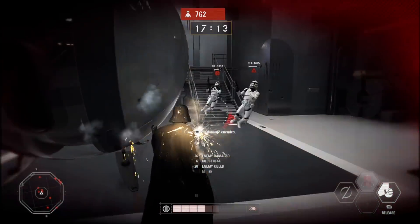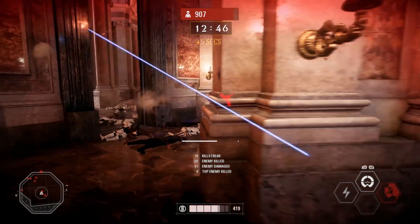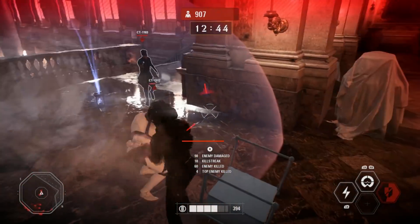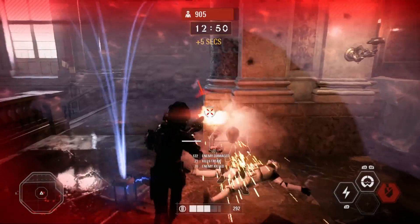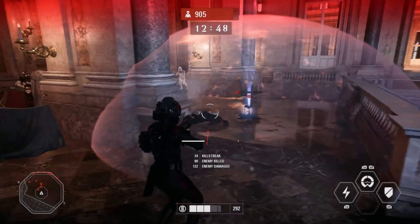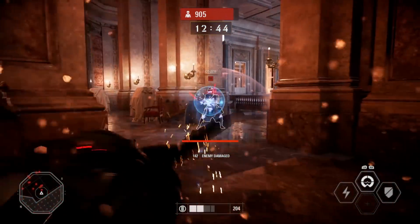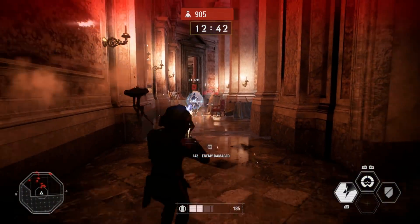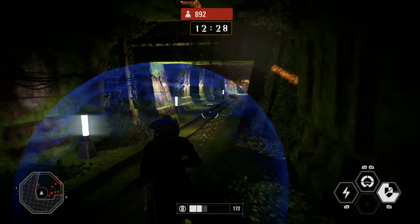let's get into who the best villains are. At number seven, it's Iden Versio. Going into the game, I was skeptical how enjoyable this character would be, and my skepticism proved to be well placed. Let's start with the positives. Iden's TL50 is actually very effective and fun to use, and her secondary fire effect is also a nice touch and can be very damaging to enemy players. Unfortunately for Ms. Versio, that's as far as the positives go.